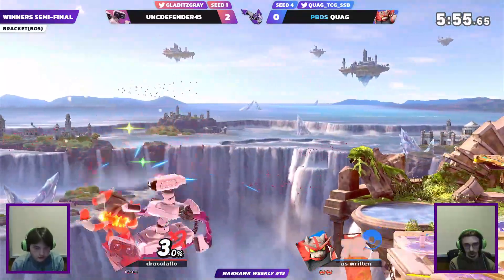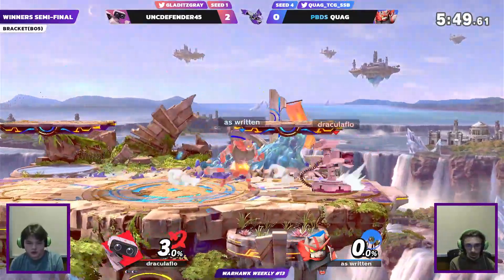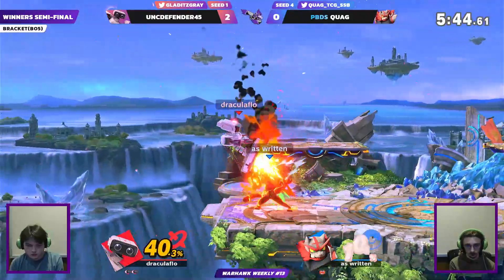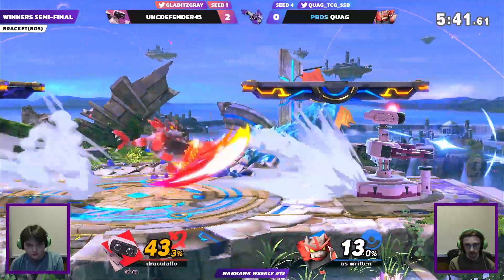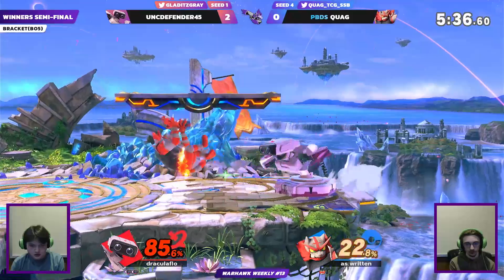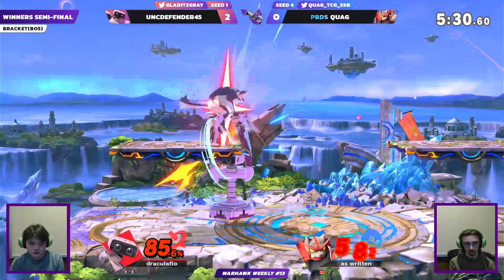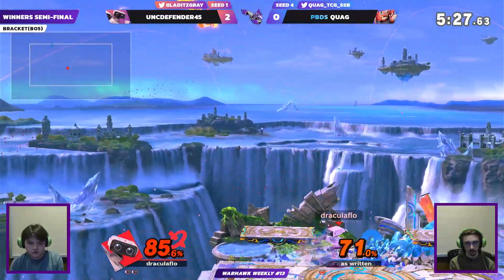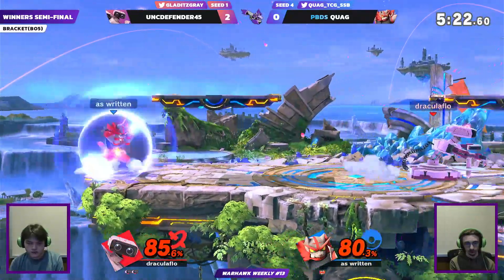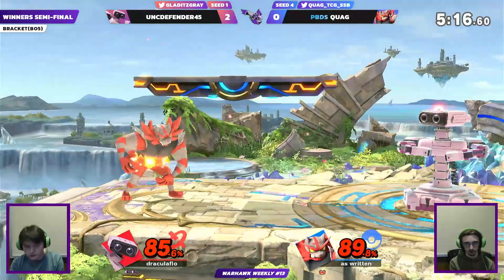That is not a zero-to-death, just barely — added a little back air at the end and got him. Unfortunately Incineroar in that position doesn't have much he can do, especially because Quag lost his jump so he had to Side-B to make it back. He got tripped at the worst possible timing. Gray is starting to cook — momentum is very much in his favor now.